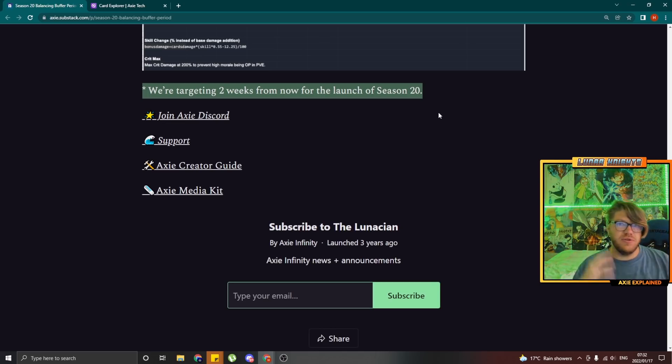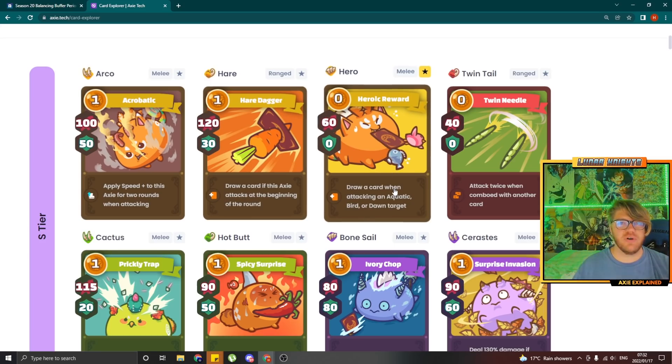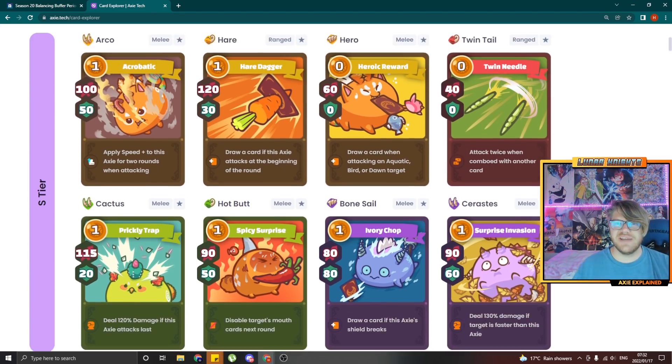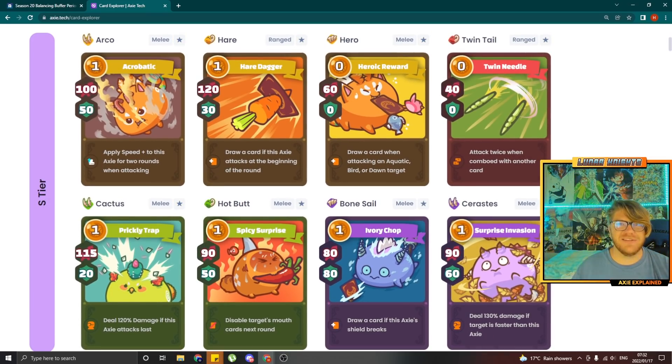So we have two weeks to test out new abilities, new combos, new setups before the new season starts. I'm over here at Axie Tech's website Card Tool Explorer, and the reason why I do that is because they have put their cards into certain buckets — these cards to my left are all S-tier cards, the best cards in the game according to them right now. All eight of these S-tier cards got Balance Changes. Let's take a look at how they were balanced.